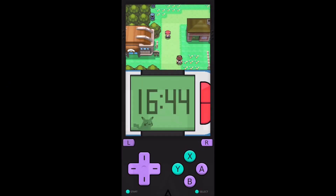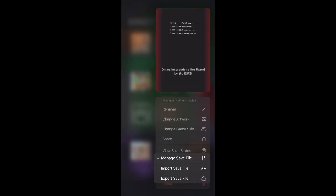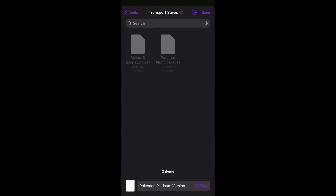So go back to the main menu, hold on the game, and you're going to hit 'Manage Save File' and then 'Export Save File.' I already have the save file right here so I'm not going to actually export it, but you're going to want to do that and hit the save button.